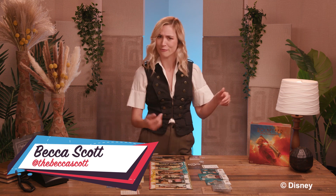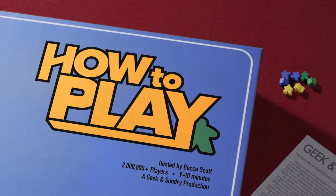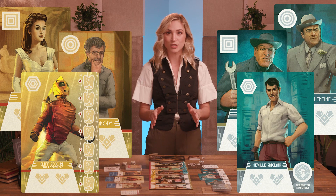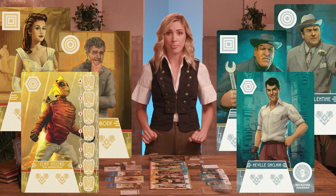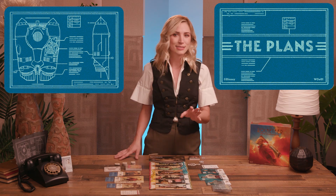We're hiding blueprints and fighting goons. That's right, it's the Rocketeer: Fate of the Future from Funko Games. In this two-player tussle, players compete as teams of characters from Disney's The Rocketeer. Each team vies for control of the blueprint plans — the secret designs of the Cirrus X-3 Rocket Pack.